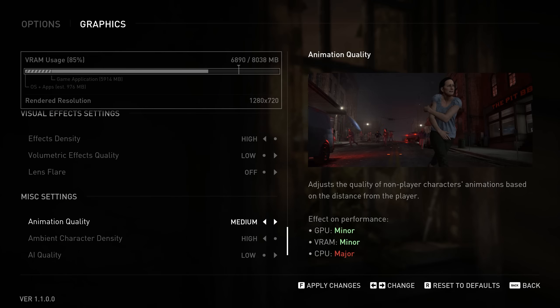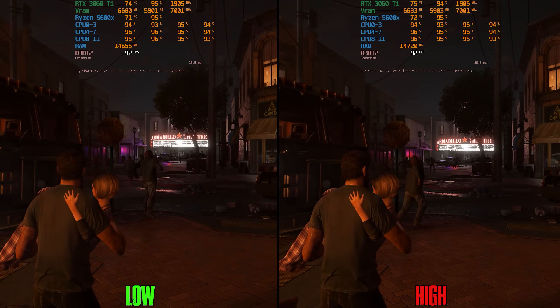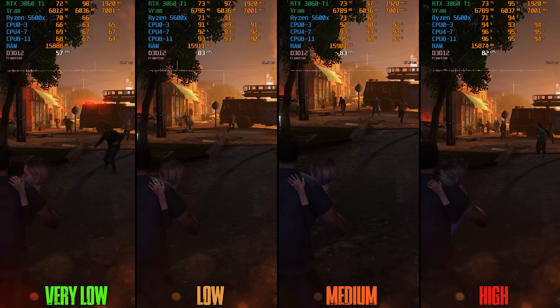Moving on to the final section: mesh quality. Animation Quality showed no performance impact between low and high even in a CPU-limited scene, so keep it at high. Ambient Character Density is a new setting introduced with patch 1.0.4 that controls the density of NPCs in specific areas.